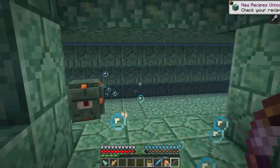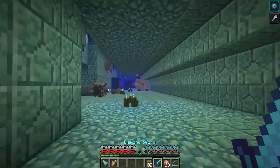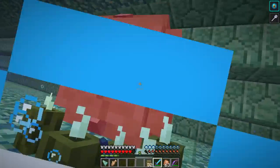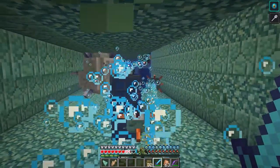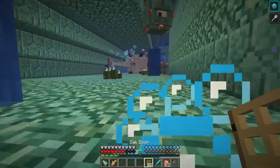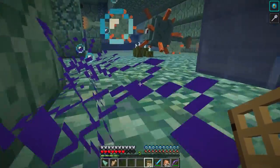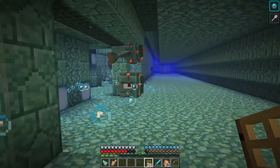I tend to make the mistake of rushing sometimes — you may not realize that the guardian will take a lot of hits to kill, usually about eight hits with a decent sword. If you did rush in and you're getting overwhelmed, use doors like I mentioned earlier, or even just use normal blocks to create little distractions. You just need to break the beam between you and the guardian that's targeting you for a brief moment.